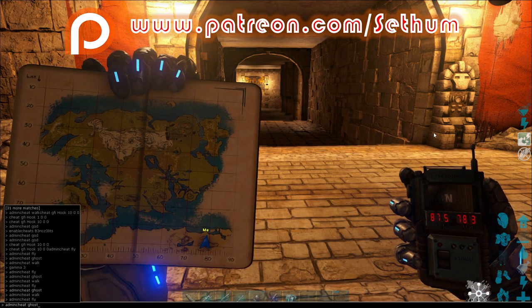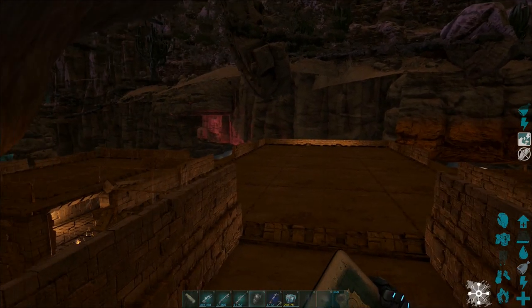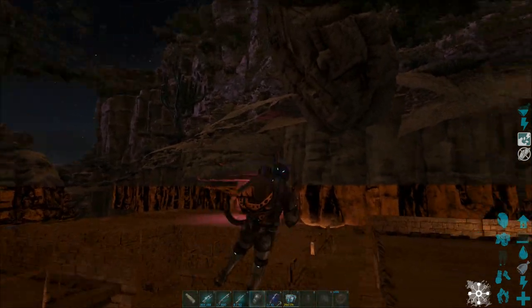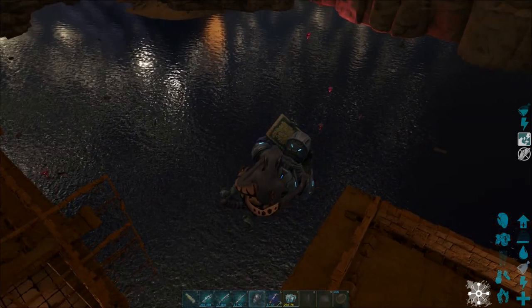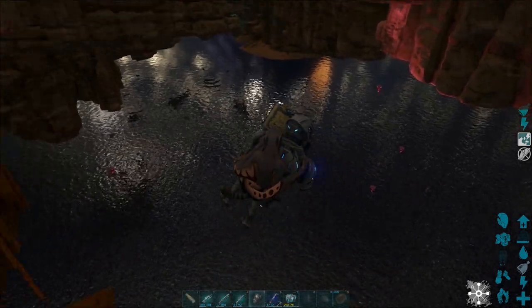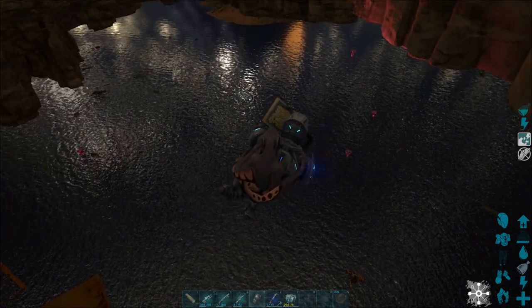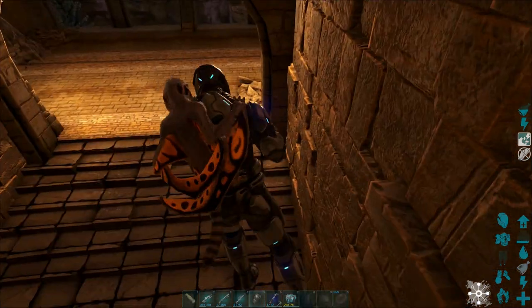We're going to go into ghost mode for now, and I'm going to show you that there are actually five loot crates here that you can find. Then I'm going to show you how to run this so that you pick them up every time. So that's four red loot crates and one yellow one below me. This is a bit of a labyrinth structure, so we have hidden doors, traps, stuff like that.